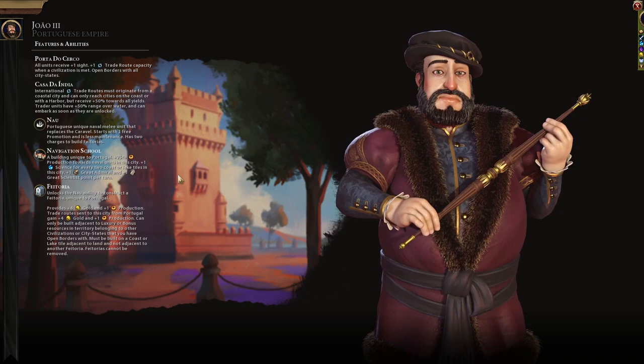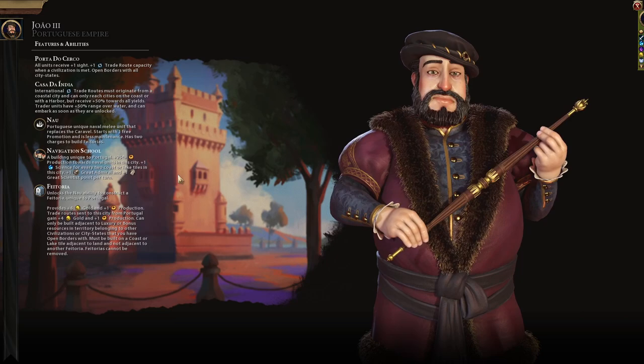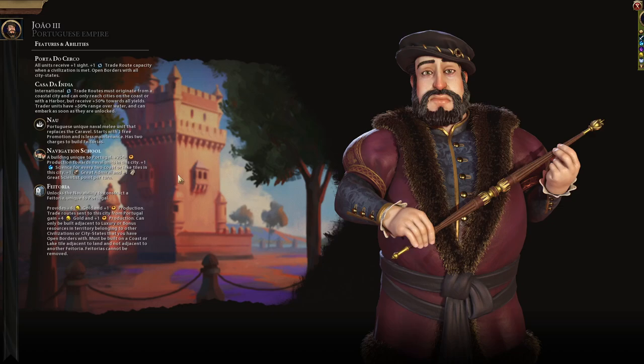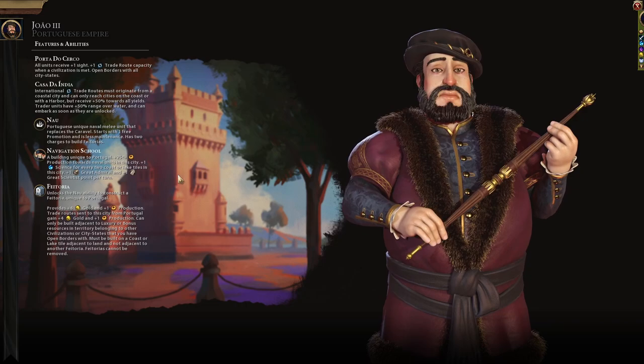It's pretty strong. You could do a coastal space race, which is not necessarily the typical way of doing a space race, but it doesn't feel as punishing to have a bunch of coastal cities — that science is super, super nice. It has been asked what happens with this and the unique university from secret societies via the hermetic order. This one does get overridden by secret societies, so keep that in mind. If you plan on going hermetic order with Portugal, that's not necessarily the way I would want to plan, but certainly a way you can.